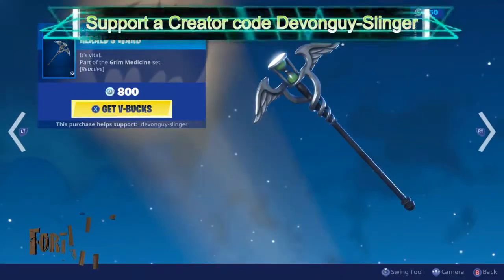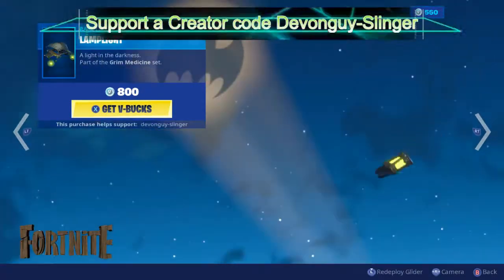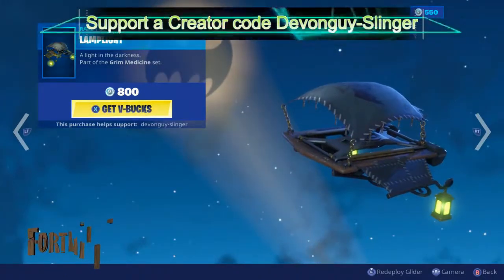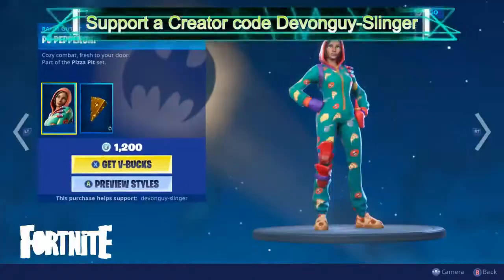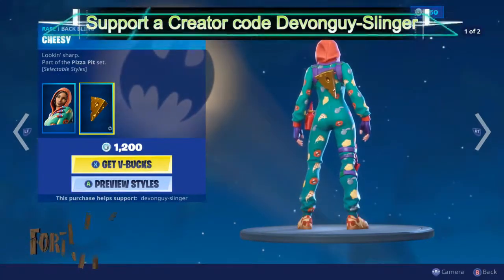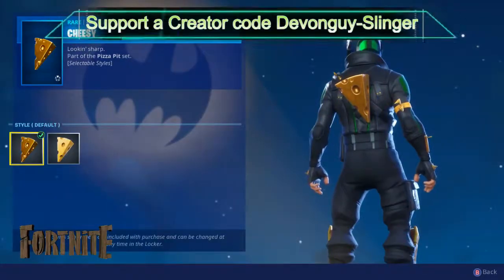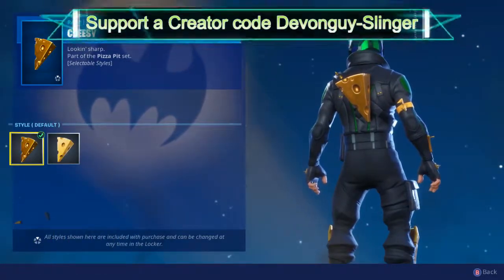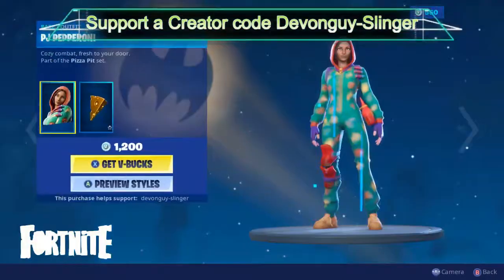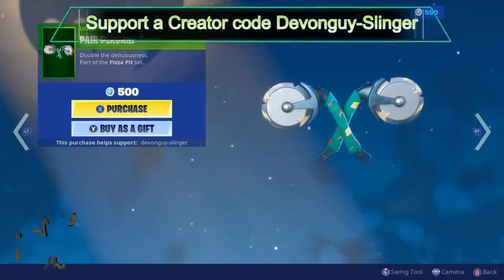Now the Hero's Wand harvesting tool and also the Lamp Light glider. We have PJ Pepperoni — PJ Pepperoni does come with two different styles of back bling, so we do have the golden one and we also have the yellow cheese one. We have the Pepperoni...